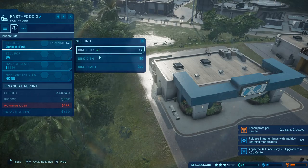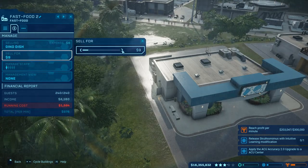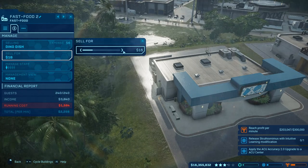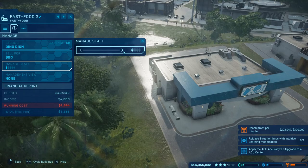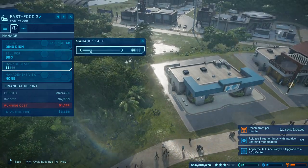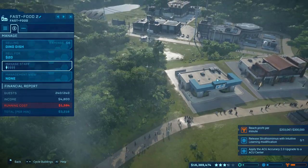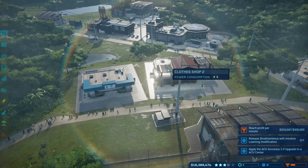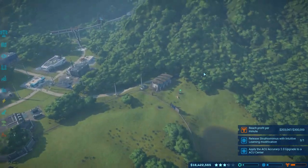Profit's doing pretty good. Oh yeah, we got a new fast food restaurant! Let's do a dino fish and we're gonna sell it for 20 bucks. There we go, all right, let's move this guy.